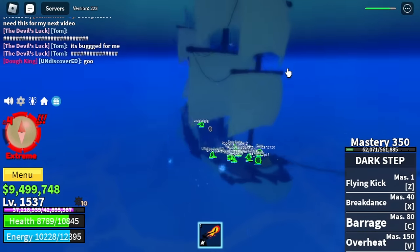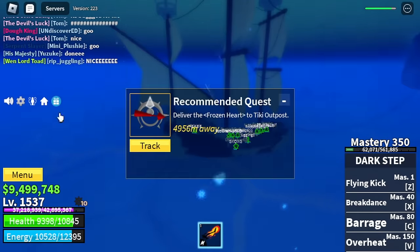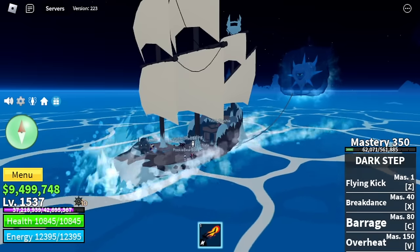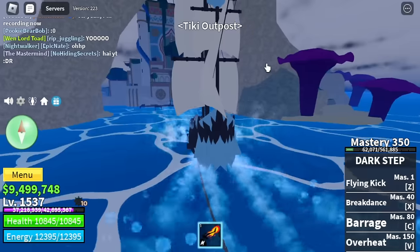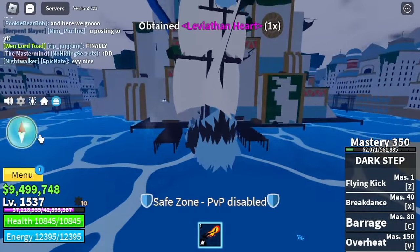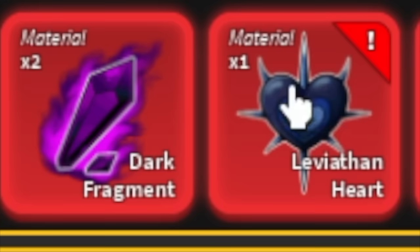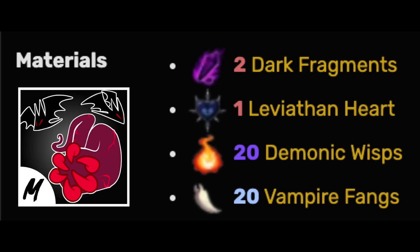After this, you also need to return back to the Tiki Outpost, so it's not yet safe. Make sure the owner of the boat doesn't get disconnected. Heading back — I was the driver. And here it is, Tiki Outpost. We cannot yet unlock the Sanguine Art because there are other remaining requirements. We got the Leviathan Heart and the Dark Fragments. Next: Demonic Wisps.